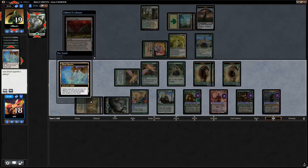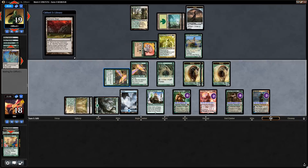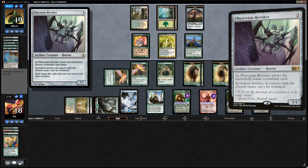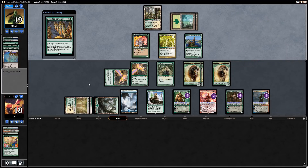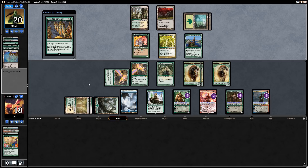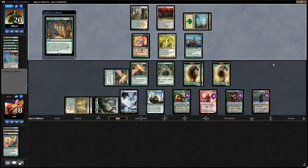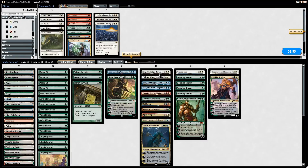Opponent uses Ghost Quarter; we take an Island since we're empty-handed anyway. They play Phyrexian Revoker — funny since it can name one of our planeswalkers. They also sacrifice the Clue token. Revoker names Garruk, Primal Hunter, which is on top. We note we could ultimate Garruk Primal Hunter next turn, or overrun to potentially kill the opponent, or use Ral Zarek to tap down a blocker. Our opponent scoops — we're up against Green-White Company.